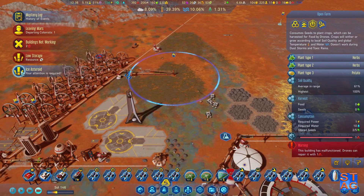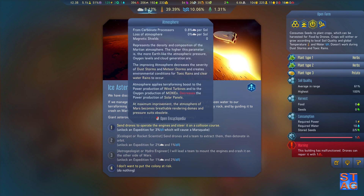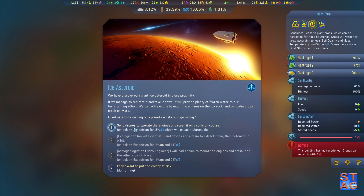It actually does have seeds on board. Ice asteroid! We've discovered a giant ice asteroid in close proximity. If we manage to redirect it and bring it down, it will provide plenty of frozen water for our terraforming effort. We can achieve this by mounting engines on the icy rock and guiding it to crash on Mars. Giant asteroid crashing onto a planet — what could go wrong? We send drones to operate the engines and steer it on a collision course. Since this unlocks a mission, if we were an ecologist, rocket scientist, or futurist, we could send drones and a team to extract and detonate in orbit. If we were an astrogeologist or hydro engineer, we could lead a team to mount the engine and crash on the other side of Mars. This one gives us the most — we're at 8% atmosphere right now, 10% on water — so let's do this one.